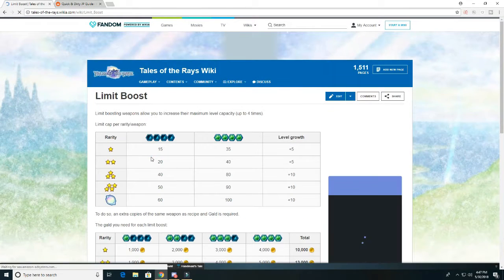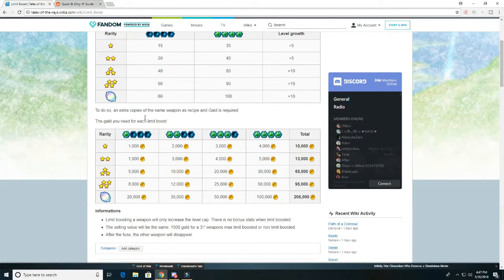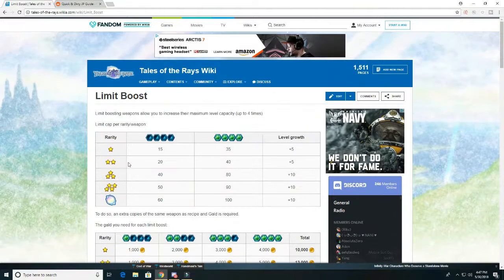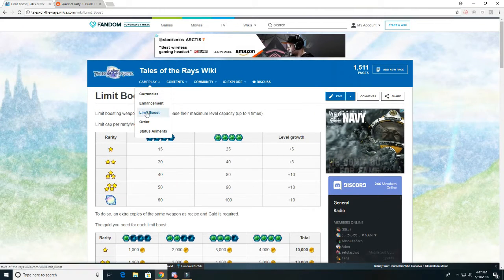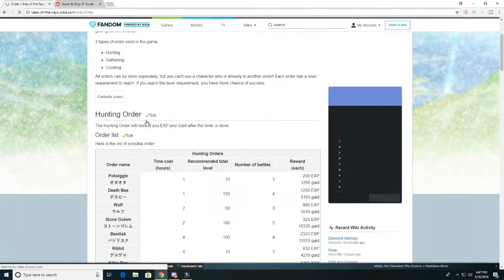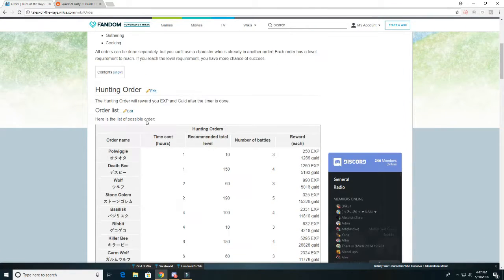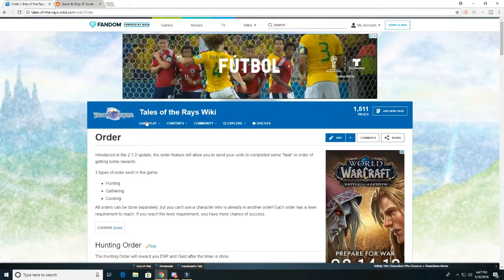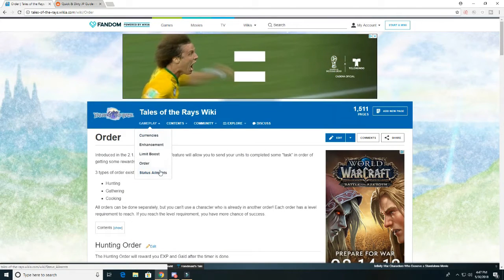Limit boost - same sort of thing. It tells you how much it costs to do each kind of limit boost for the different rarities. Order - you can get information on the different enemies and how much XP they give. Basically all kinds of basic stuff here.